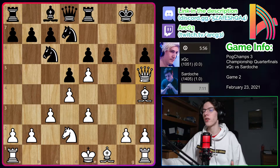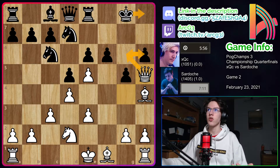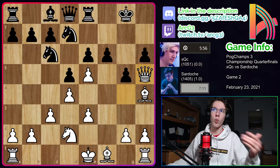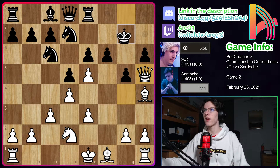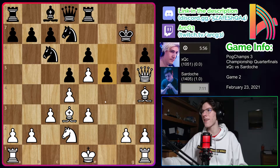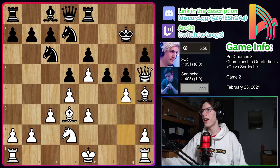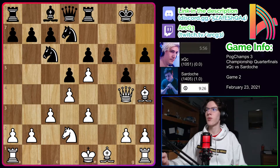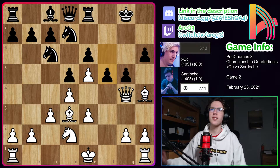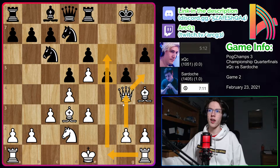I think queen H5 would have been a very interesting try from Sardosh, because Sardosh only needs a draw here. If he can get some perpetual check with queen G6 and just checking forever with the king unable to escape, he would win the match since he already won game one — he'd be 1.5 to 0.5. XQC would need to play something like king G7, defending both G6 and H6, and after bishop D3, F5, and a move like G4 from Sardosh, it's going to be very hard to defend as black. But Sardosh does not go for queen H5. Instead he simply plays the immediate bishop D3, just trying to get more pieces into the mix. Once again XQC has the knight sacrifice available, but instead plays the more natural move F5.